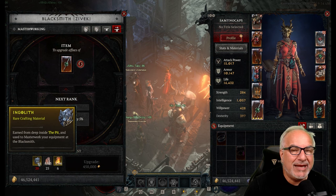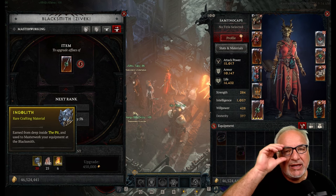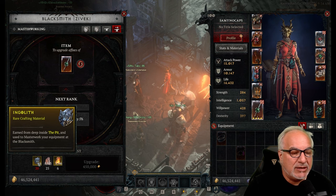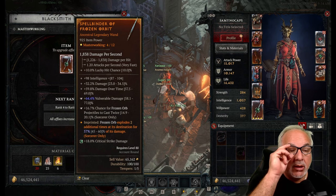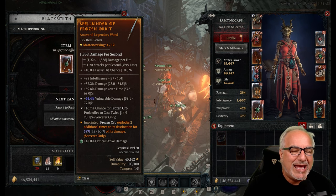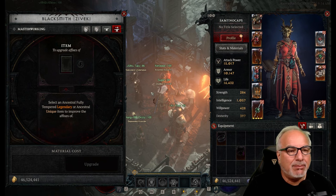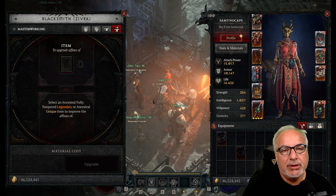This is how you can elevate and juice up your gear. Grinding the pit is why I say this is an endgame feature. You've got to be in the high 70s or 80s to go into the pit and start getting the mats for masterworking. You can level this up to rank 12, juicing up your armor. It requires a ton of mats, but masterworking is a must-do in the endgame if you really want to juice up your character.